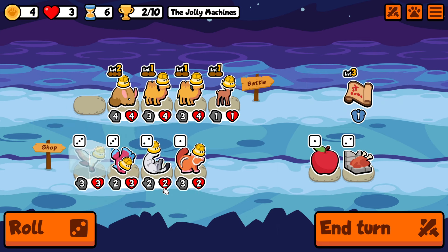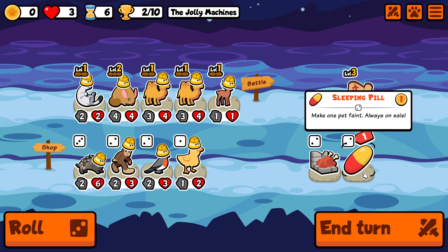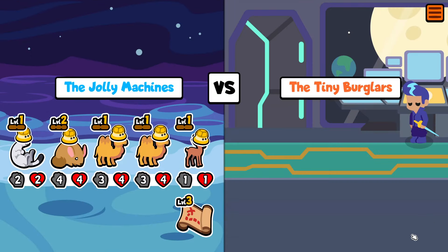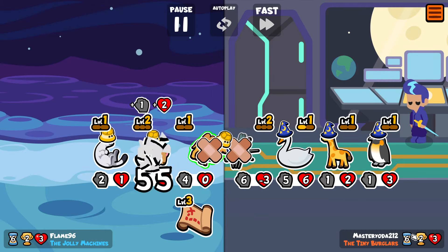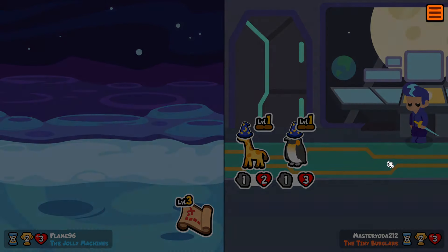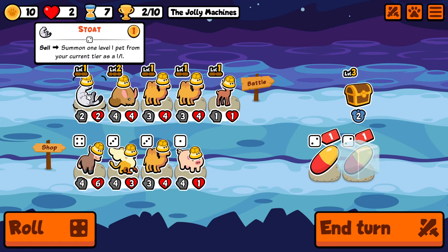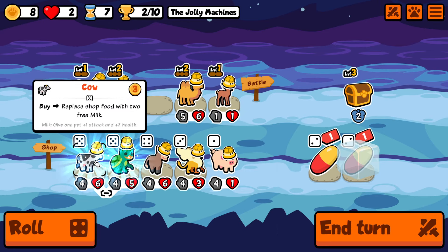We also level up into a deer, which is another great unit to have because most of the pets the opponent runs are not going to have 5 or more attacks, so they are not going to be one-shotting the bus. Unfortunately that was not the case here, and with the bad matchup on top we end up losing once again. But I think we are on the cusp of stabilizing as we get a level 2 camel in the shop on this turn, so we are going to take it.